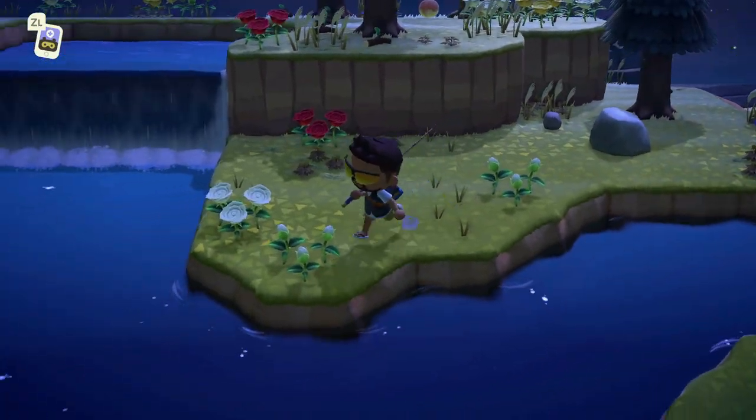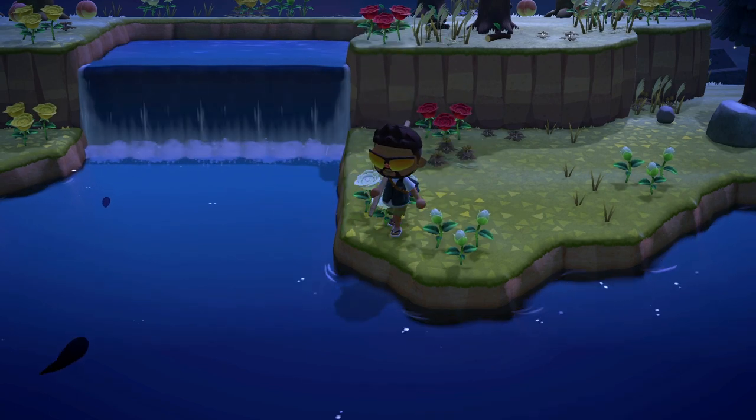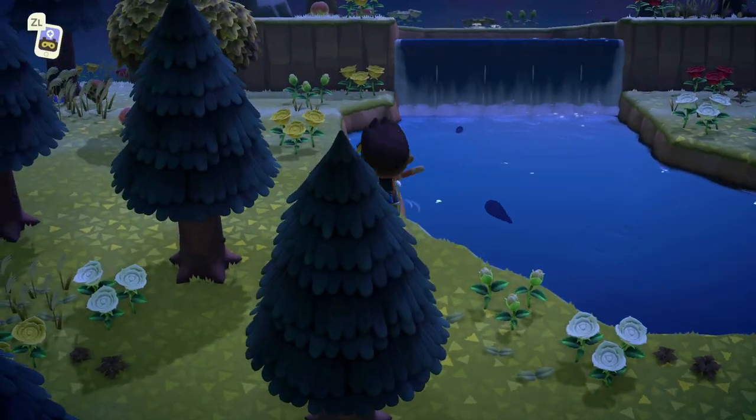Sometimes you may not be able to reach the fish in the body of water to scare them away or reach them with your rod, so you will need to get your pole vault out and jump across the river to scare them away.